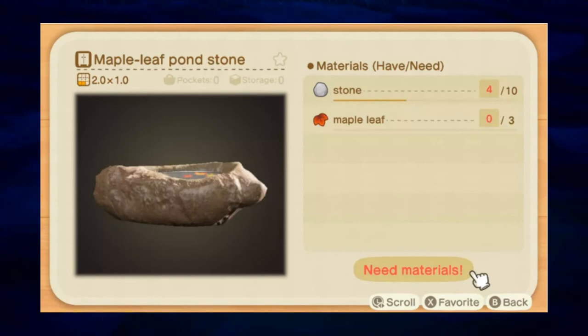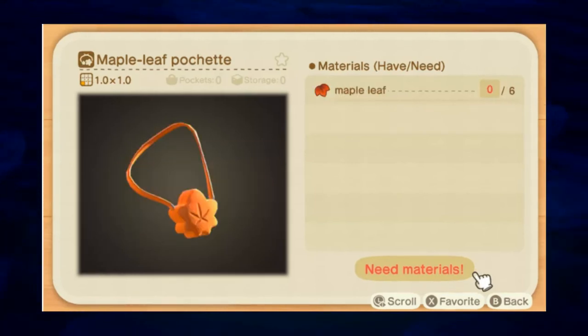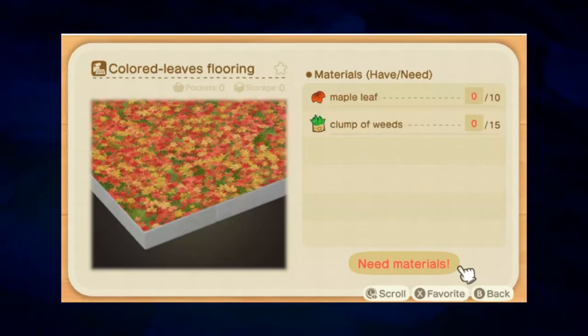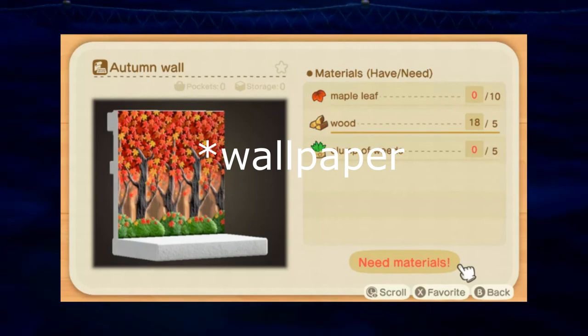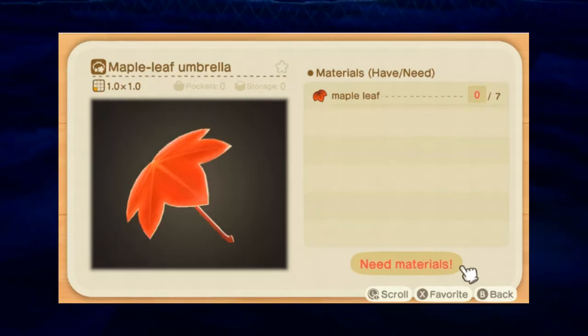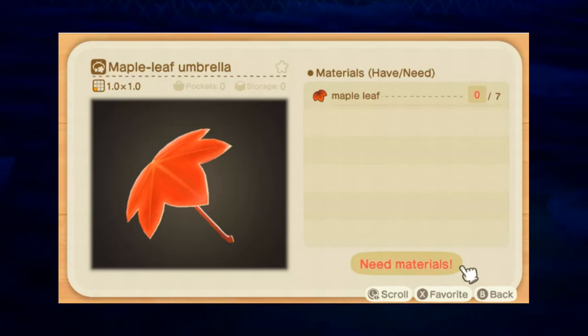Next, the Maple Leaf Pond: ten stone and three maple leaves. Next, the Maple Leaf Pouch: six maple leaves. Next, the Maple Leaf Wallpaper: ten maple leaves and fifteen weeds. Next, the Maple Leaf Flooring: ten maple leaves, five wood, and five clay. And finally, the Maple Leaf Umbrella: seven maple leaves.